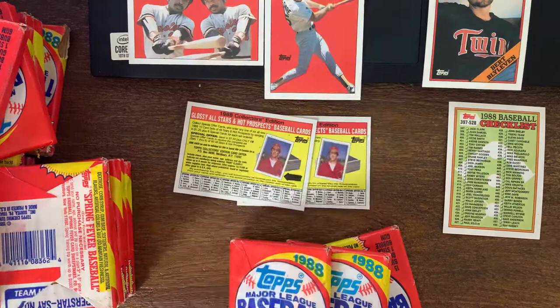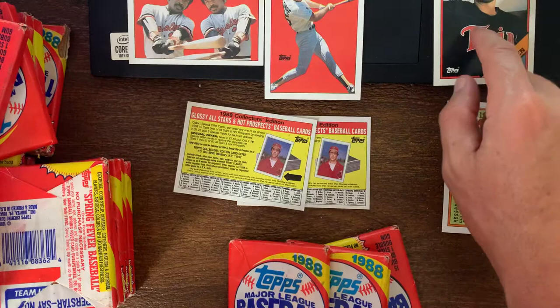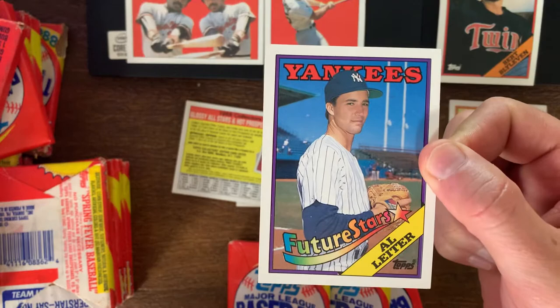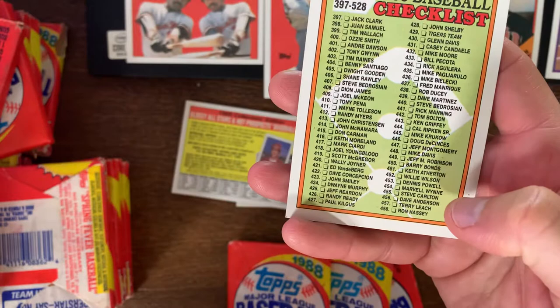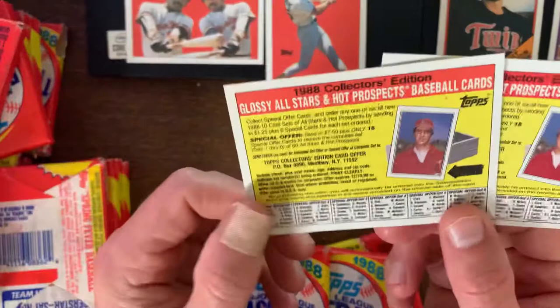We got the Burt Bevlin card — I keep putting an R in his name — with a potential crack above his right shoulder. I want to get another card for comparison to make sure that is the error. Al Lighter I know is the error card. The checklist number 455 lists Steve Carlton, and it should not — it should be Sean Hillegus, which we actually got one of his cards and verified by checking the number.